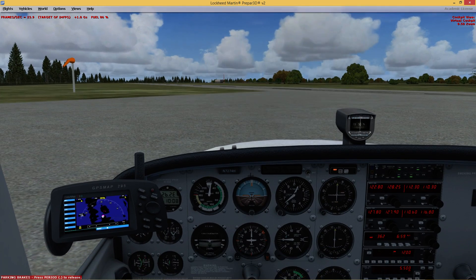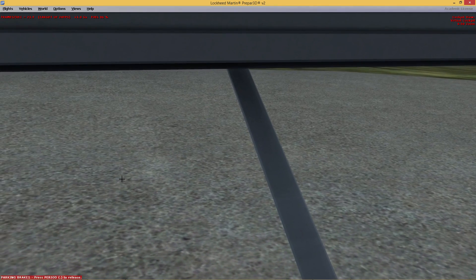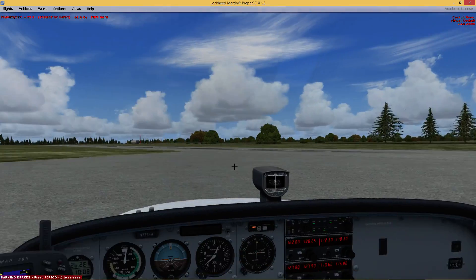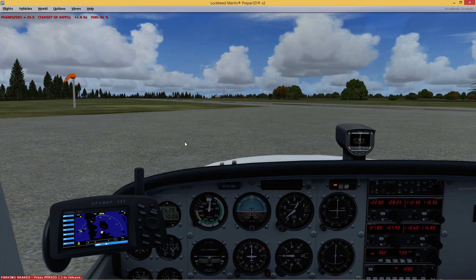One of the things I miss from playing X-Plane is the ability to hotkey views to different areas. I'm looking into a few different solutions for that because I would like a hotkey for out the left window, one diagonally backwards, and the same thing on the right. But I like my front view to be a little bit higher so I can see over the dashboard properly. I've been practicing a lot more of the basics. Still have a lot to learn, but we're there.